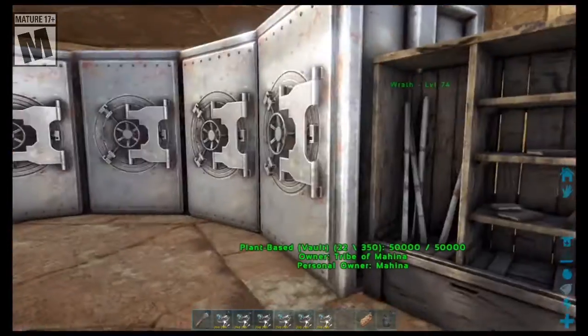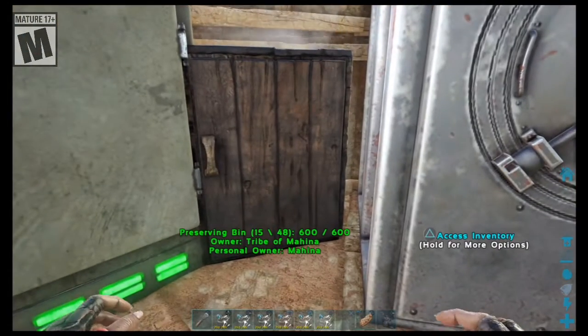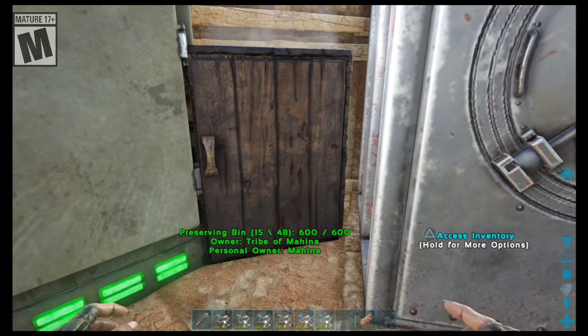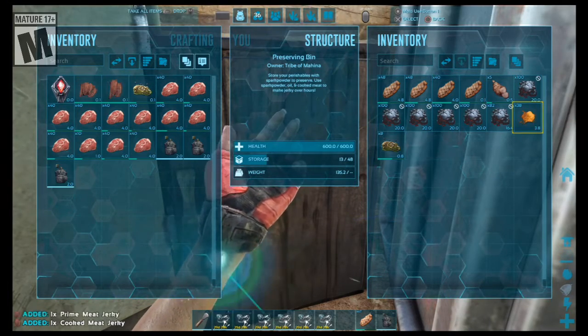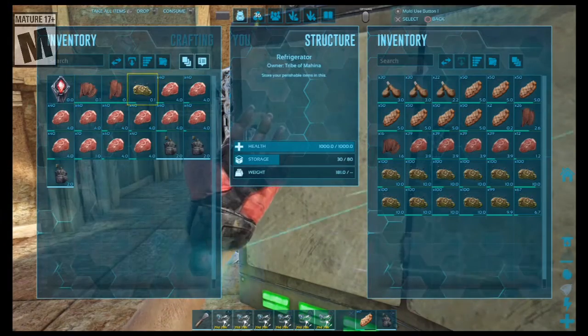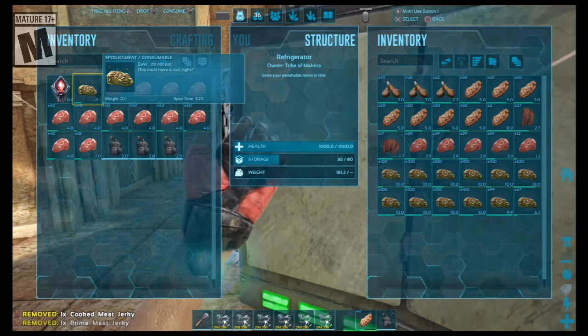I've fully updated my storage room, so it's pretty good. Unfortunately, while I was tearing up the place to put in all the vaults, I found out something kind of annoying — my preservation bin for the longest time has not been producing any jerky. I had run out of spark powder completely and forgot about it. We still have some cooking now since I just recently started doing that again.